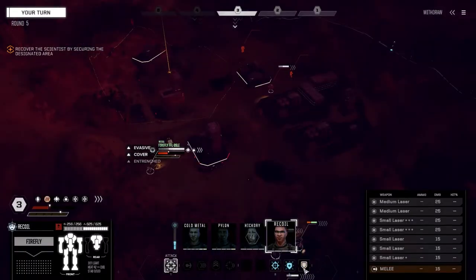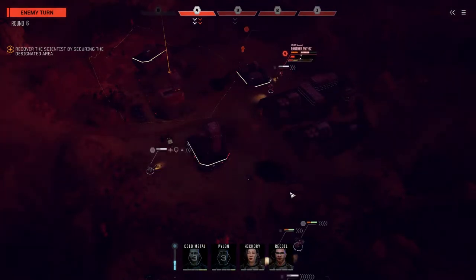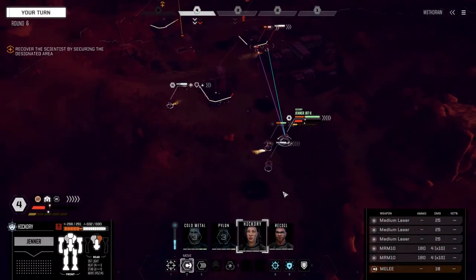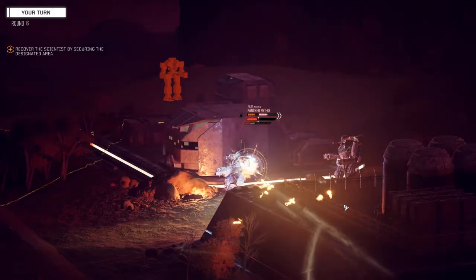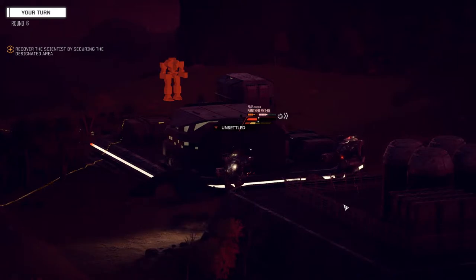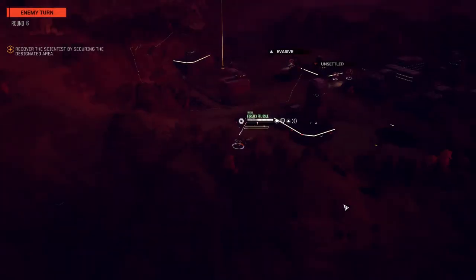Just going to move over here and fortify, wait for everybody else to come back. Okay now we can move Hickory in — we can see that Panther but he can't see us. Let's just turn around then; if he can't see us that's fine. Going to unload on the side of this guy. Nice — not quite unstable but he's certainly on fire.